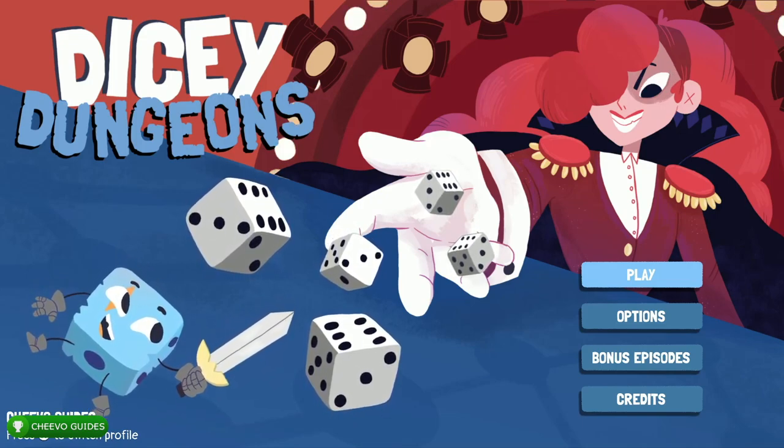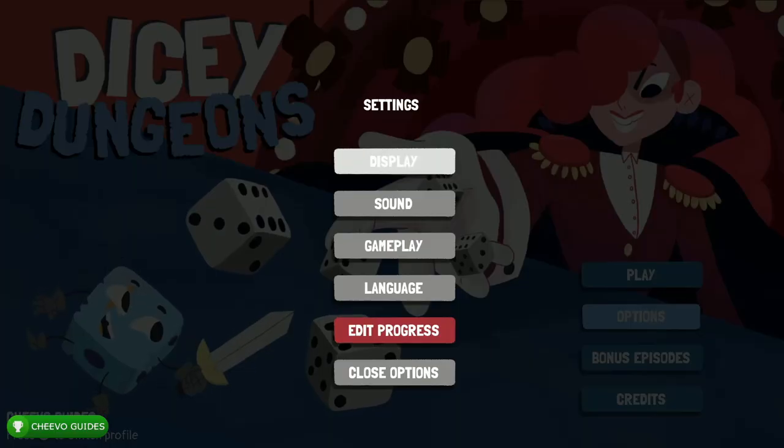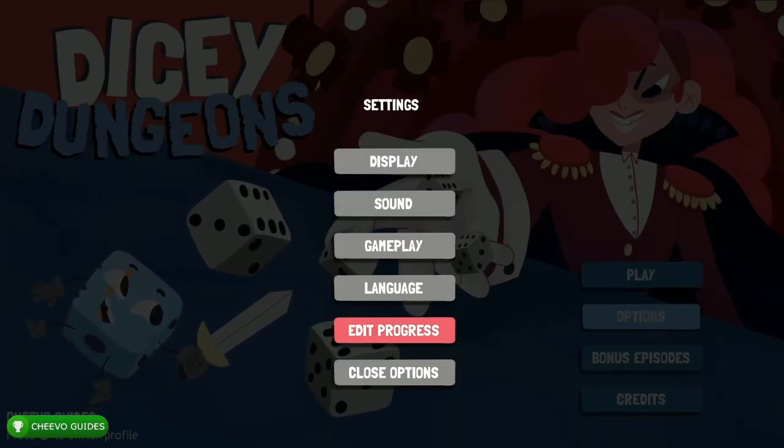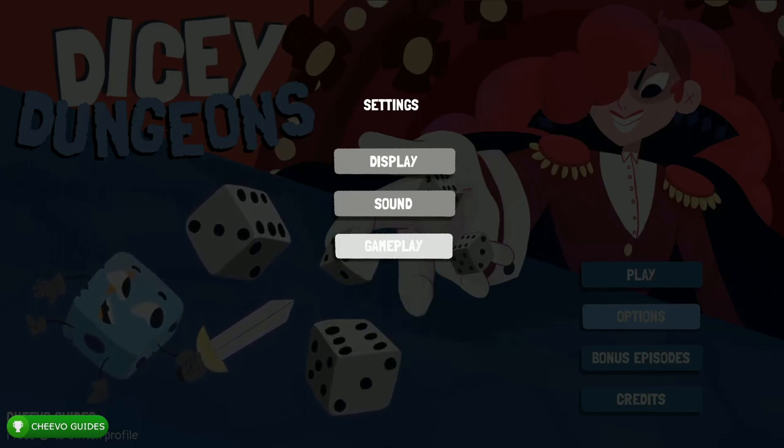I also want to point out that this is a great game — I recommend trying it out, maybe trying to complete it if you have enough time. Now that I've covered everything, let's go unlock 425 gamer score in less than a minute. If we go to the options from the main menu first and foremost.